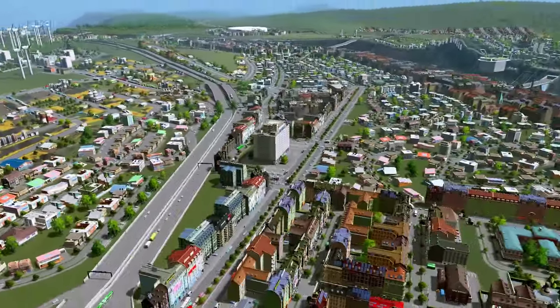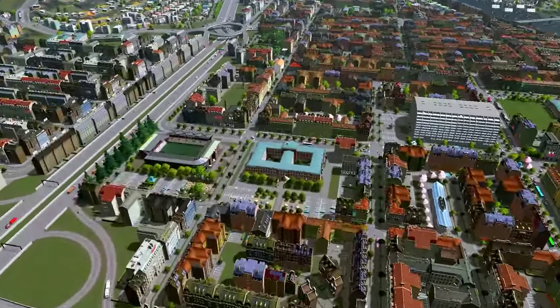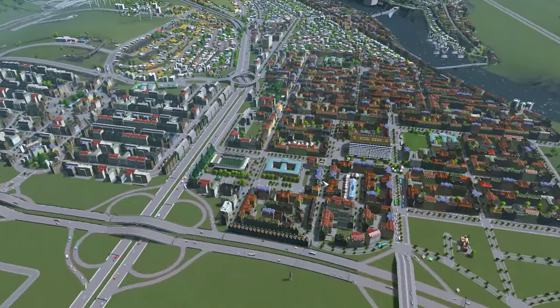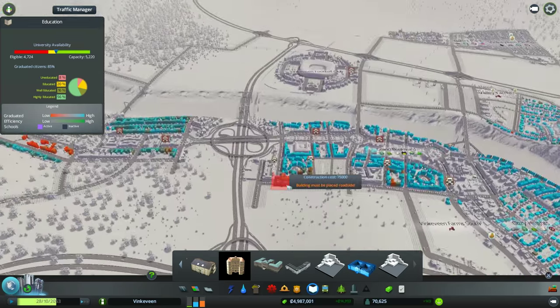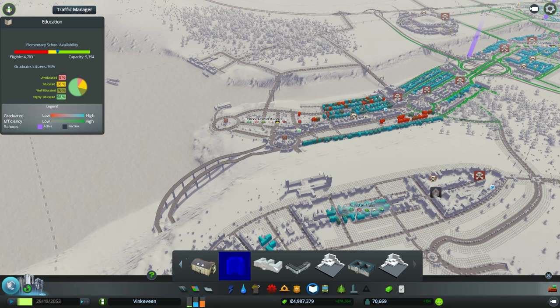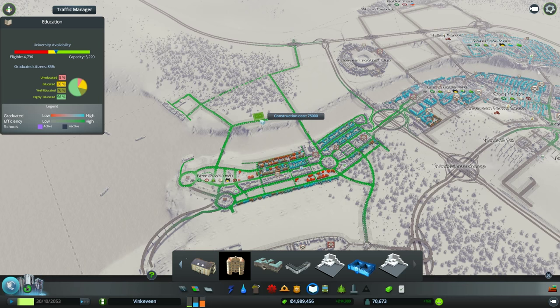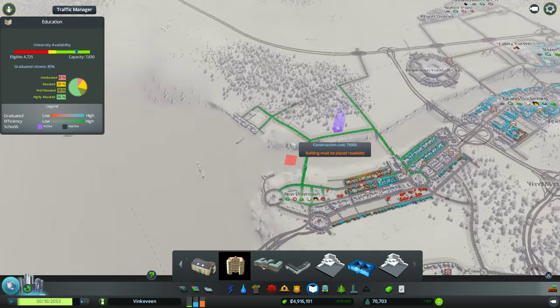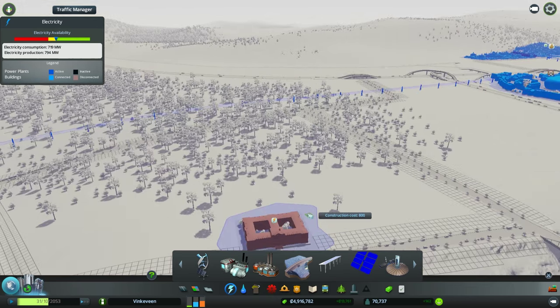We also have more farms and everything else. We do have a lack of universities — I put one in, but it only reaches so far. If we go to schools and look at coverage, we could use some elementary schools, high schools, and universities around here. It's likely I'll put a university over here and spiff up the land around it. It won't have a power connection, so let me fix that.